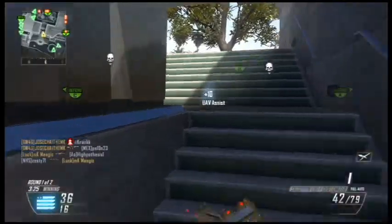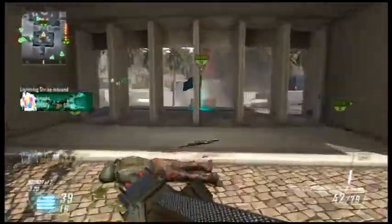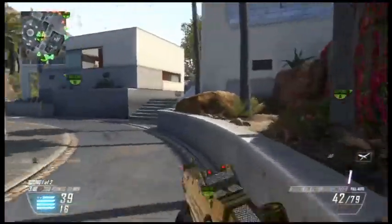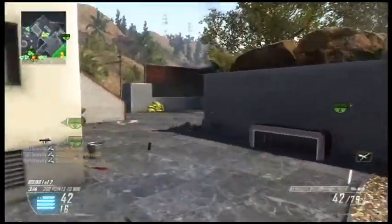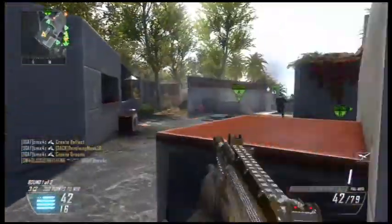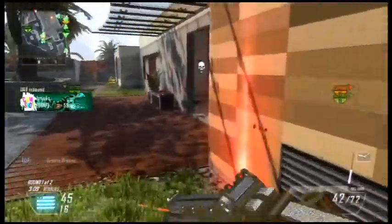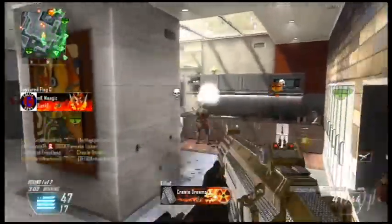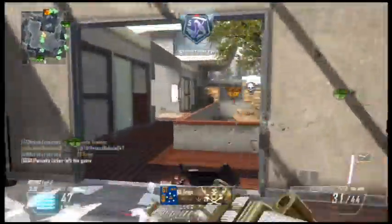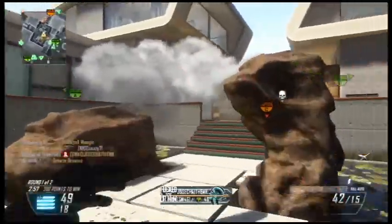You gotta learn how to control the recoil. Submachine guns are not gonna be like LMGs with no recoil — that's not gonna happen. Especially with the Scorpion, sometimes bursting at long range can help you out a lot. You'll see me burst a few times — I believe the last kill of the game. Otherwise, just watch for me hip-firing, not even aiming. See, like that, I bursted a little bit right there.